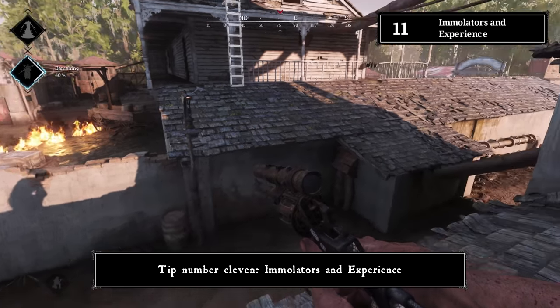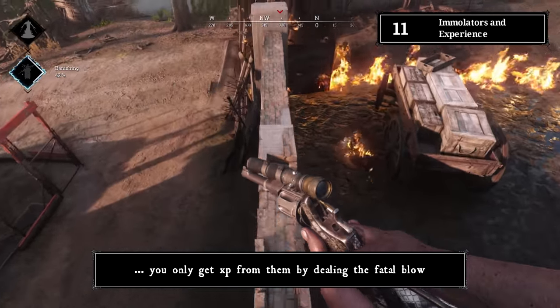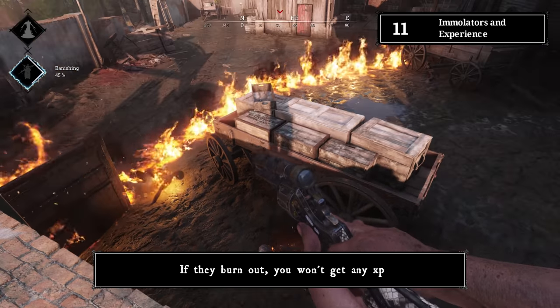Tip number eleven: immolators and experience. You only get XP from immolators by dealing the fatal blow. If they burn out on their own, you won't get any XP.